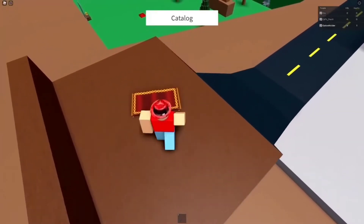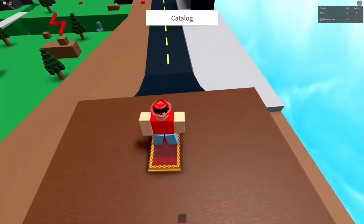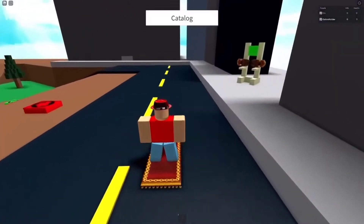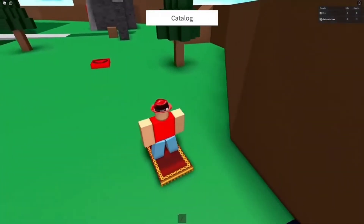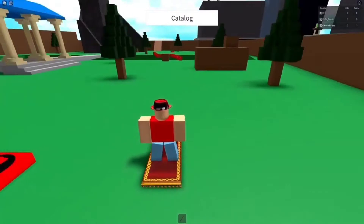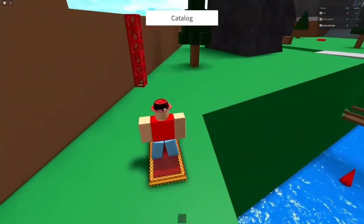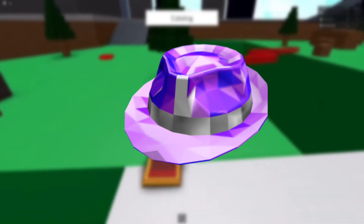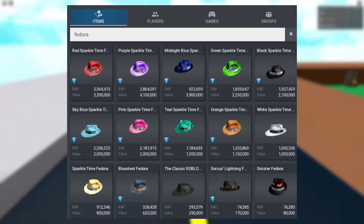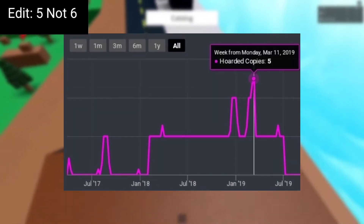Red Sparkle Time Fedora was published to the catalog on February 14th, 2012, as part of a celebration for Valentine's Day. Red Sparkle Time Fedora came in at 10,000 Robux with a limited stock of 100 copies — basically the same price and stock as the Purple Sparkle Time Fedora before it. There are currently 18 Red Sparkle Time Fedoras left; 80% have been lost, which is slightly higher than Purple Sparkle Time Fedora, which lost nearly 70%. Red Sparkle Time Fedora is currently the most expensive and rarest Sparkle Time Fedora, and it had six copies hoarded in 2019 out of the 18 copies.